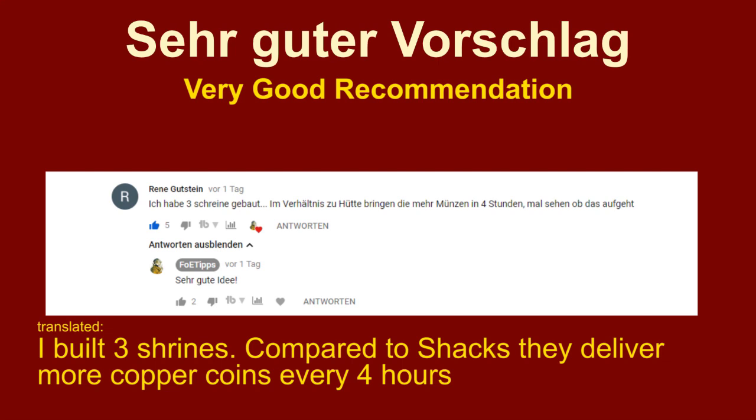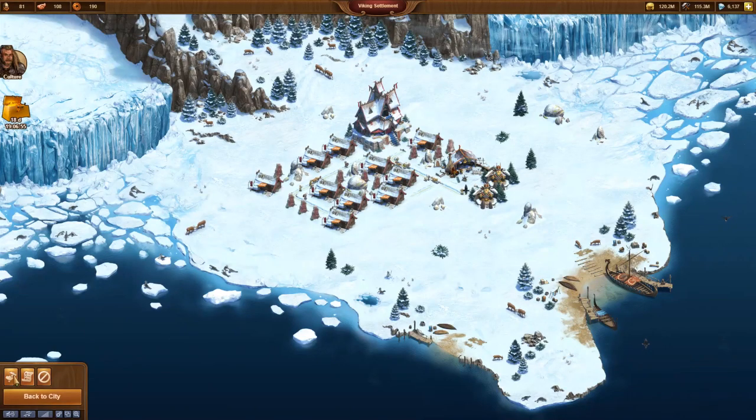René Gutstein made a recommendation under the German Vikings Part 2 video. He suggested to replace Shacks by Shrines as they provide more copper coins on the same floor size. Very good recommendation!